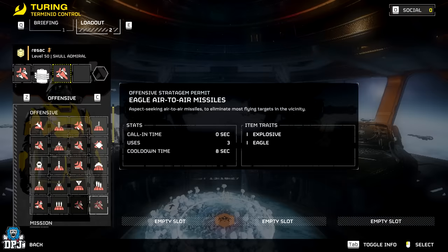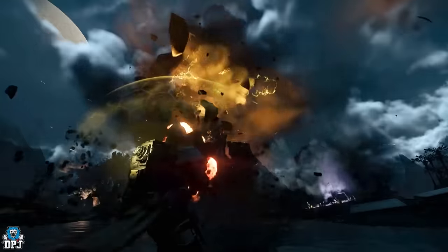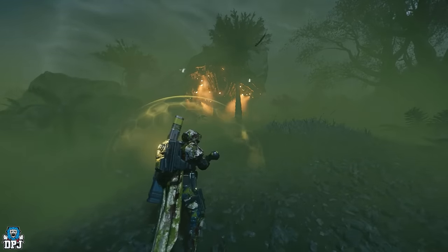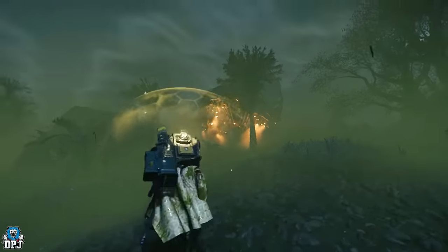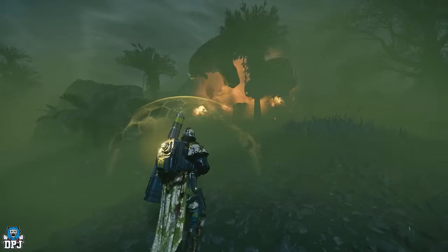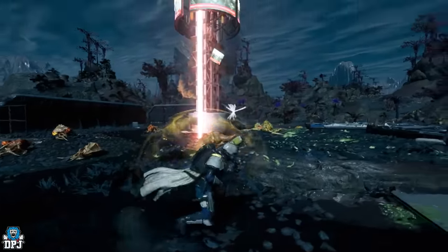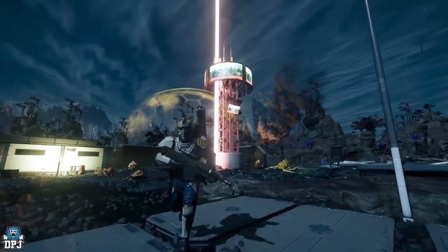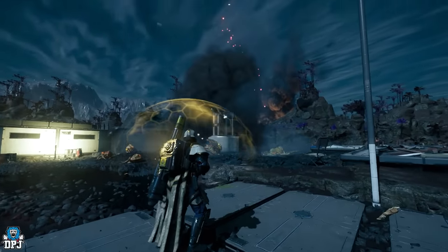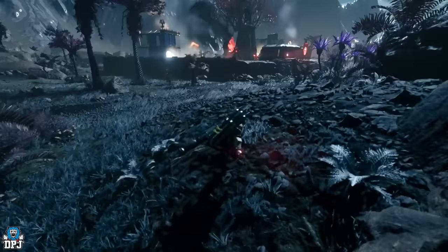Next up we have the Eagle Air-to-Air Missile. Keep in mind that by the time you watch this some of these may already be in the game. Stat-wise it has very high damage of 600 on a direct hit plus 200 explosive damage on top, with armor penetration of five. It appears to shoot two missiles at two random enemies within a 45-meter radius and does not seem to prioritize air enemies.